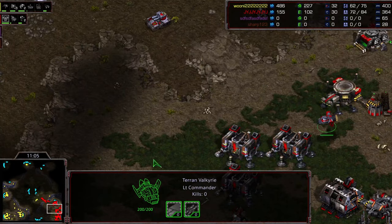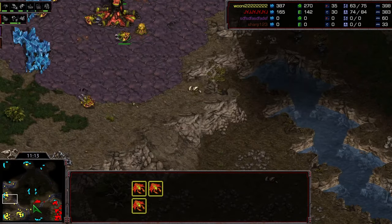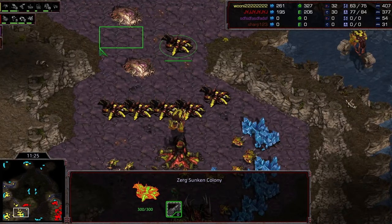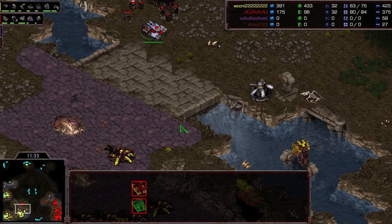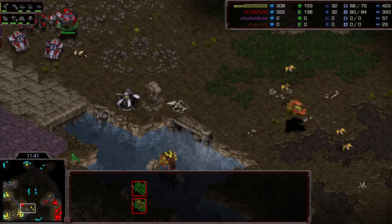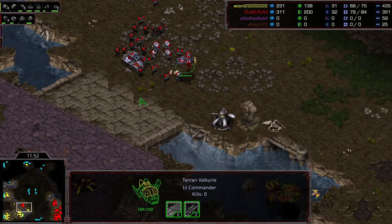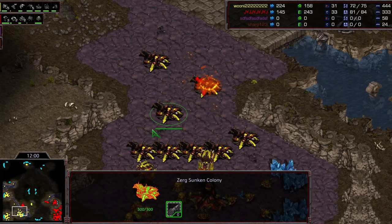Another valkyrie comes out. A hidden base at 12 o'clock - Queen getting really sneaky. No lurkers yet but lurker aspect is on the way. More sunken colonies everywhere to buy time. Two tanks come up, one badly damaged - he didn't bring any SCVs to repair, so it will get sniped quickly. Valkyrie is coming out and siege mode is about to finish. The attack commences - but mutas dive on top of the valkyrie, getting both the tank and the valkyrie. Big win for Queen.